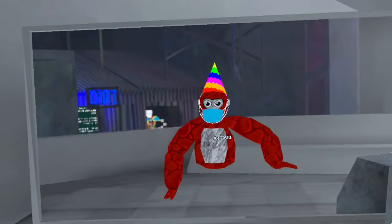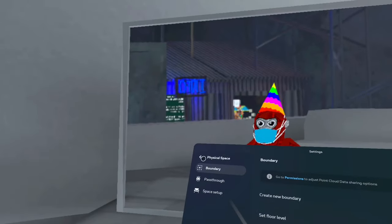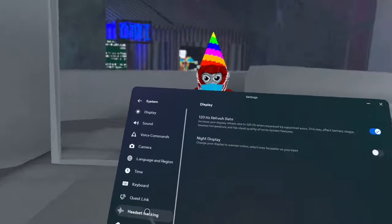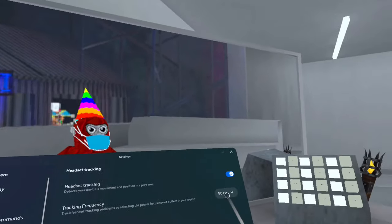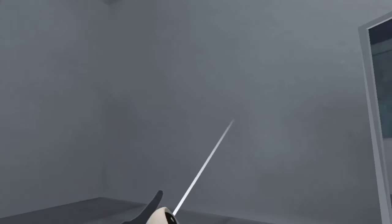So first, go to Settings, then System, then Headset Tracking. You want to lower your hertz, because the more you lower it, the more you stick to the wall.